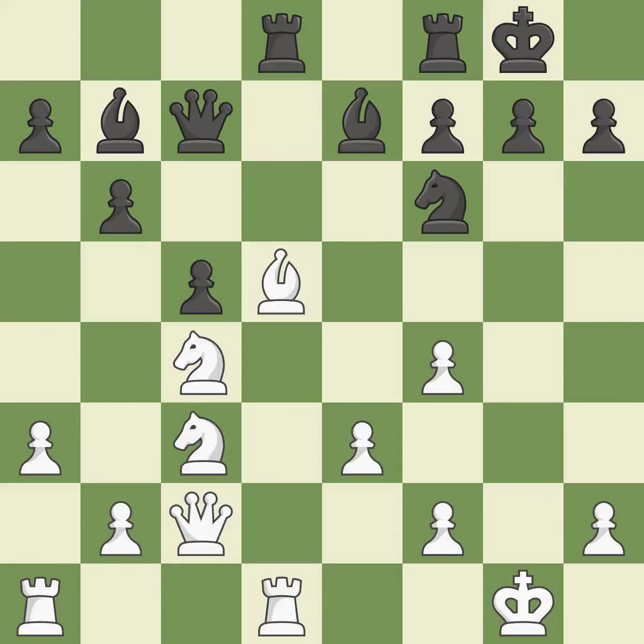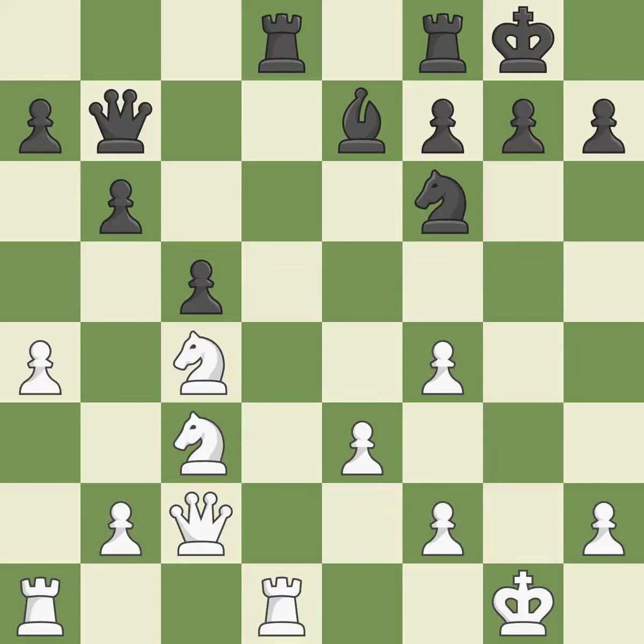This is an equal trade. Backs off. This keeps the material balance in check with good commerce. Recaptures. This competes for the open file with the opposing rook. This can indicate that a pawn is being attacked. It is a fair deal after all captures. Backs off.